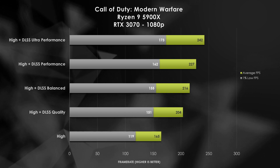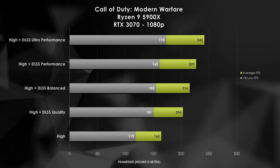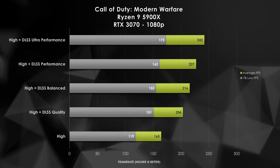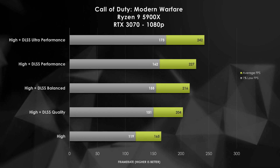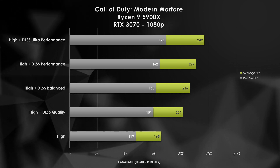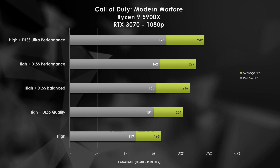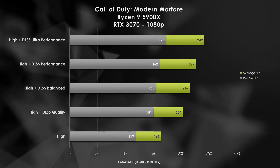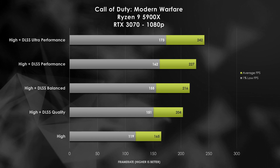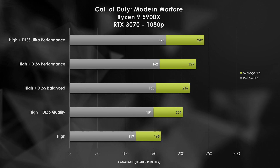At 1080p this is where I would start recommending the quality preset over balanced, because we do start to see a little flickering with the lights and jaggies popping up in some textures. Play with that setting if you're concerned about image quality. Quality is a good one, balanced is okay. But at 1080p with the performance setting, quality is definitely starting to suffer quite a bit, and we're not really getting that much extra frame rate from the RTX 3070 — we're not getting past that 240Hz breakpoint. So with the performance preset, we're sacrificing too much to get too little.